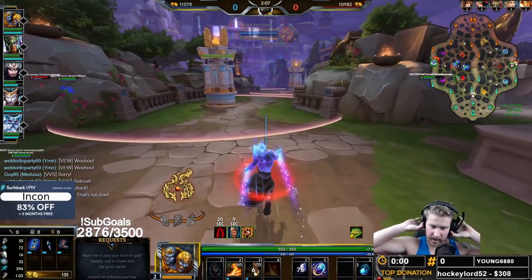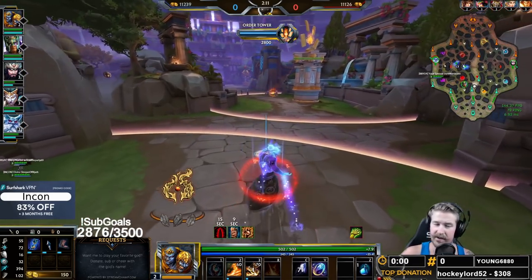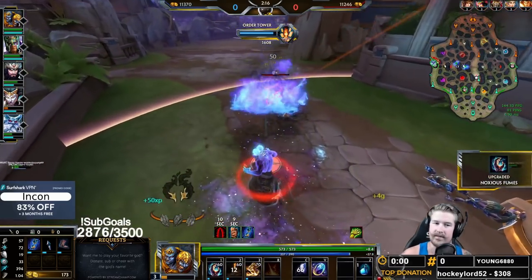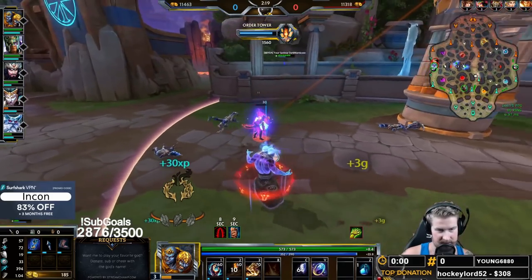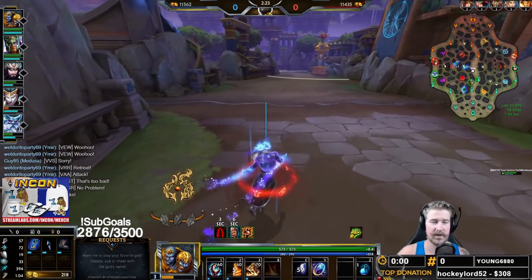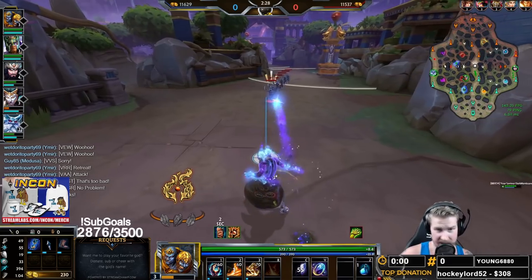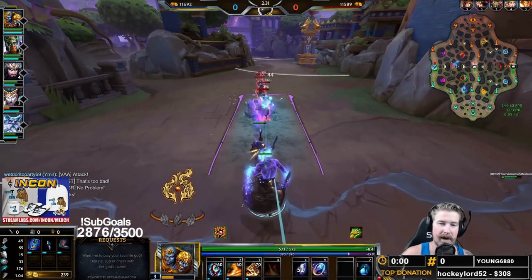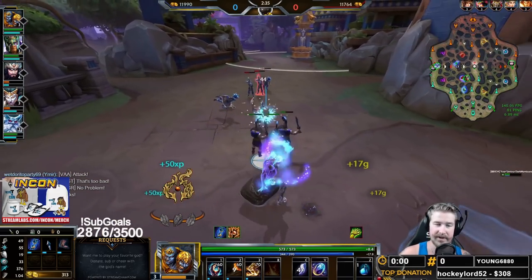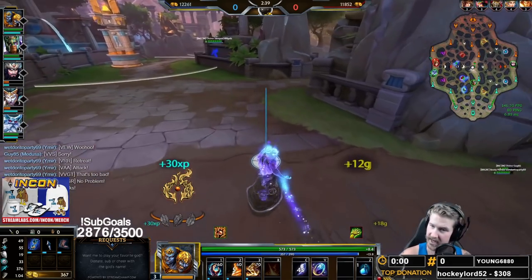At level three, we are going to grab our one — this is our stun, which you basically just use at the end of your other Agni abilities in order to get a little stun off. Agni's passive is going to be quite good as we get later into the game. We're going to get this bleed damage and it does have scaling, so as our magical power gets higher, the value we get out of this bleed goes up and stays relevant all game long, even into the late stages.